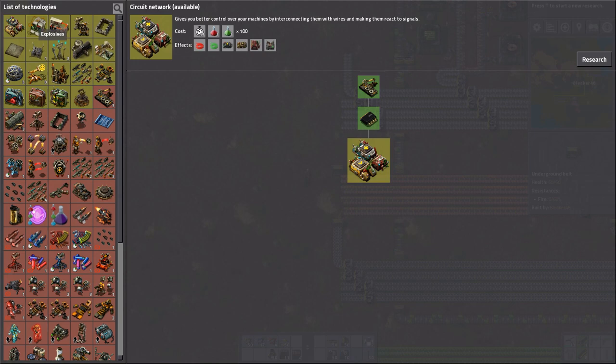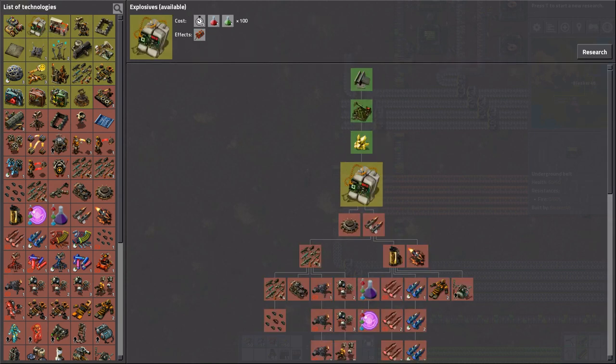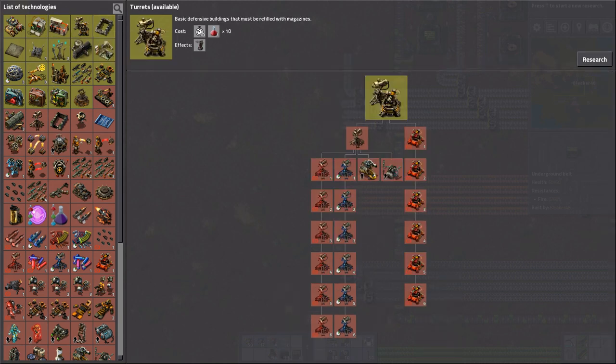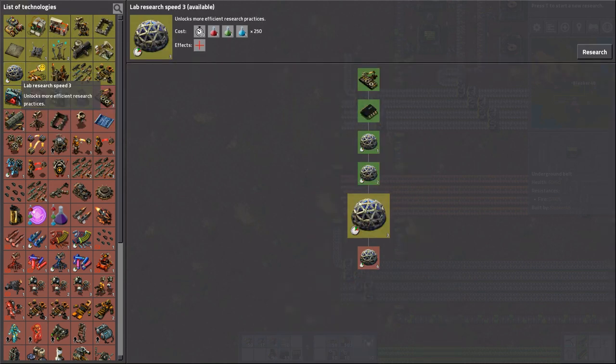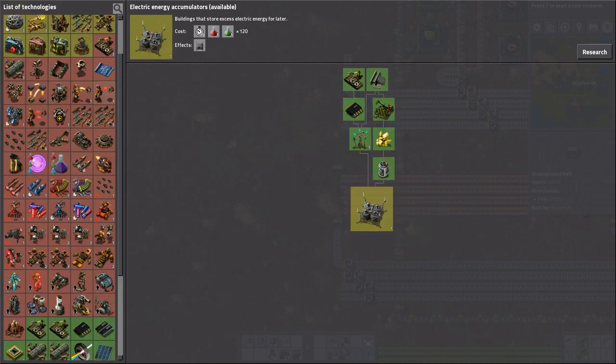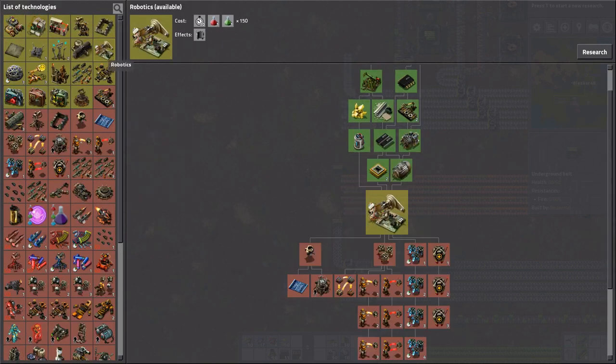What else can I make here? Accumulators are good, but I really want to do robotics next. Do I have flight researched? I want to be able to do robotics next. Let me research that.